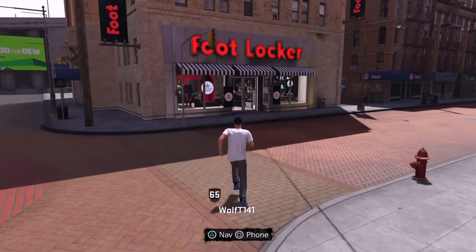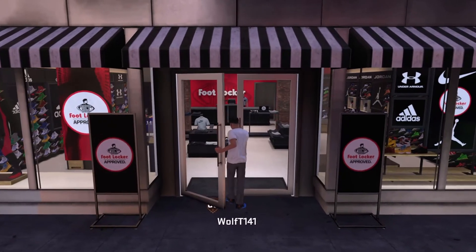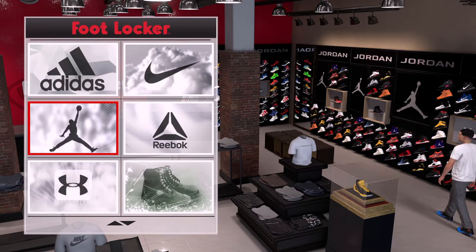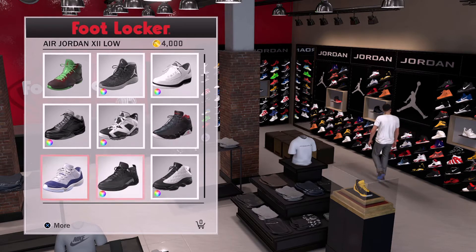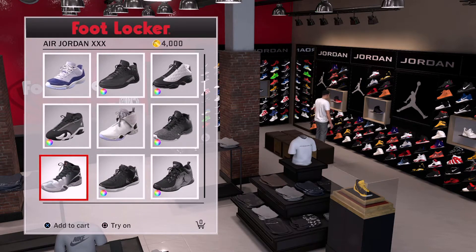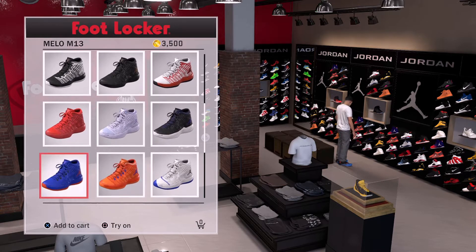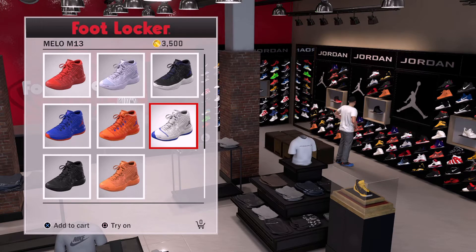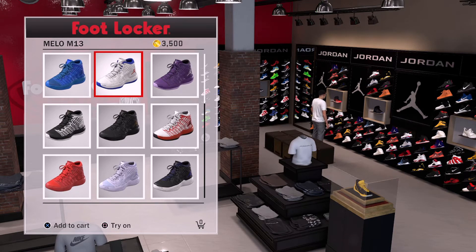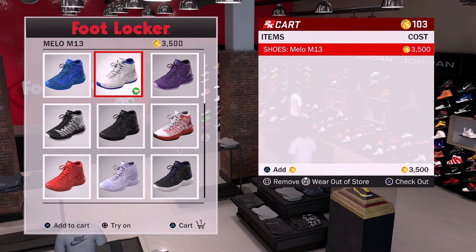Let's go to Footlocker to start this off. I would suggest being a 65 overall because you unlock a lot of clothes and shoes, but if you're like 60 there's not a lot of options — you can still do this glitch though. I'll choose Mellows, these white and blue ones over here. Press X and then Triangle. You can only do one shoe at a time.